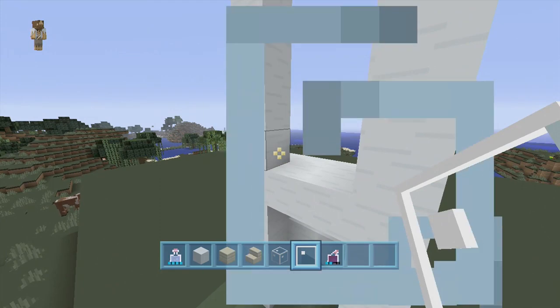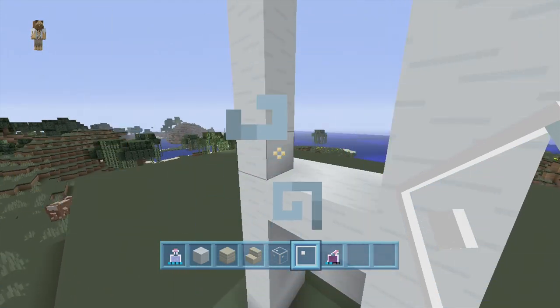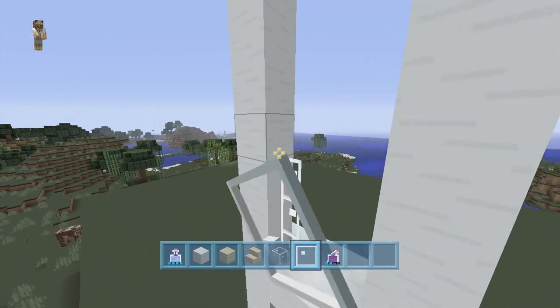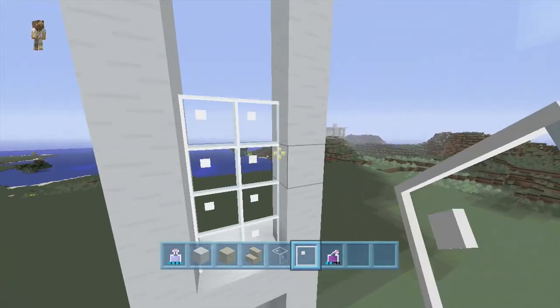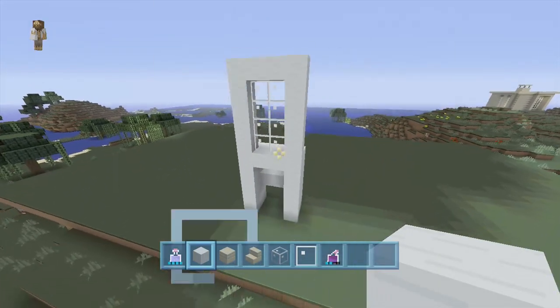Now above that we're gonna add our windows. So the windows — we're gonna take our glass panes out and add four glass panes stacked up: one, two, three, four. Take that up, and now we can get rid of all the snow above it. Now we want to come across and connect them just like that, nice and simple.